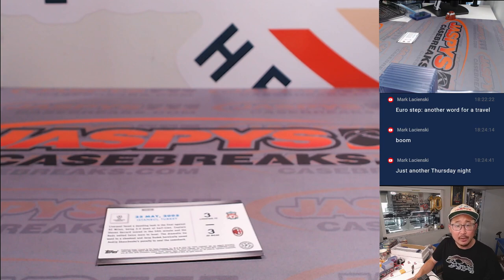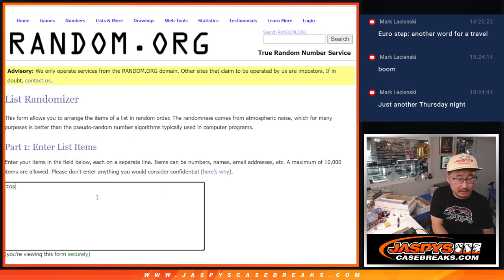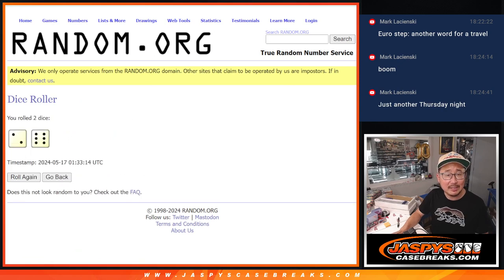Let's get some new dice, new list, top and bottom. And let's roll and randomize it two and a six eight times.